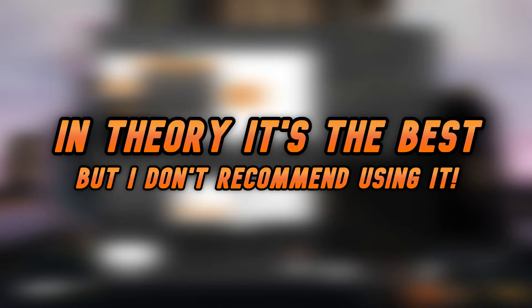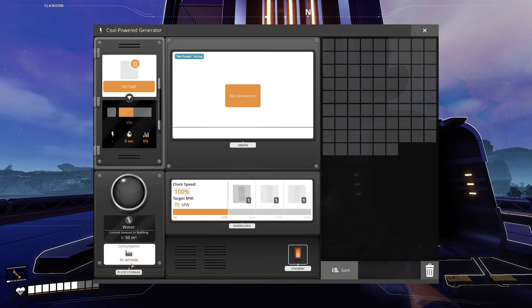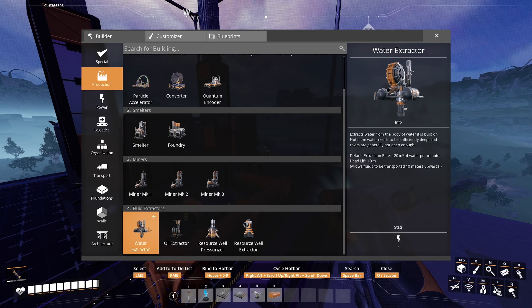An additional thing to note is that the coal generator has two inputs: a solid and a liquid. Unlike nuclear power, there is no output, so there is no waste generated from using coal generators. This generator can burn three different items, and a 1.0 quality of life change means we can now see the exact items it burns and the burn rate as well.